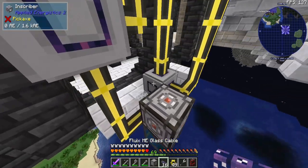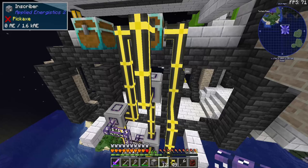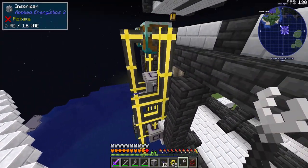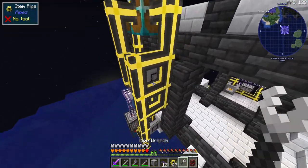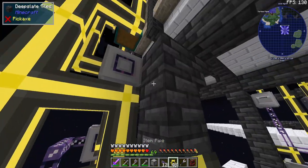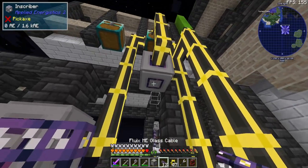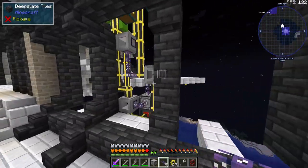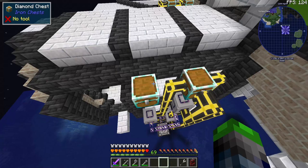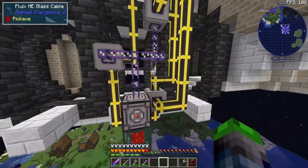We take the flux cable and put one here and one here. To get power to the final inscriber, we break these two and pull items out from here instead — that way we can more easily run power to it. All of the proper items are going to the proper places. All we need to do is put an import bus here, an ME interface here, then connect it up — that's automated. We'll make the patterns later.